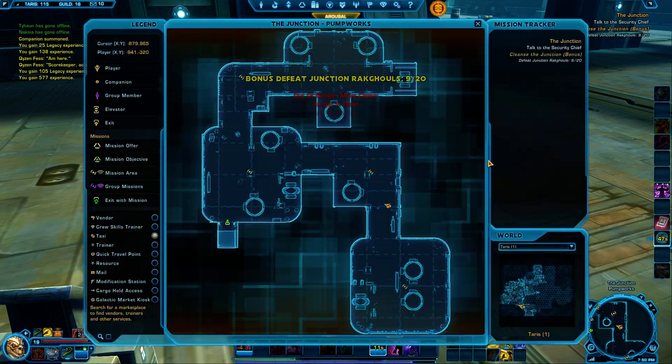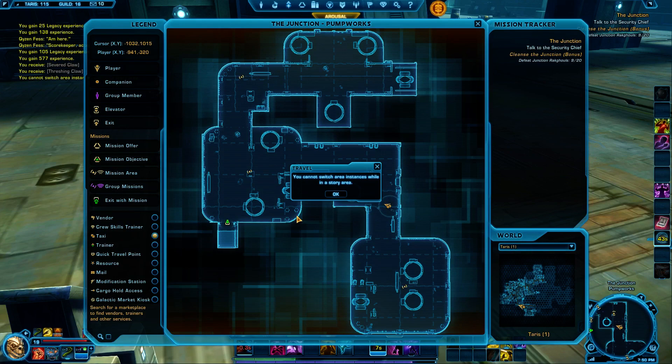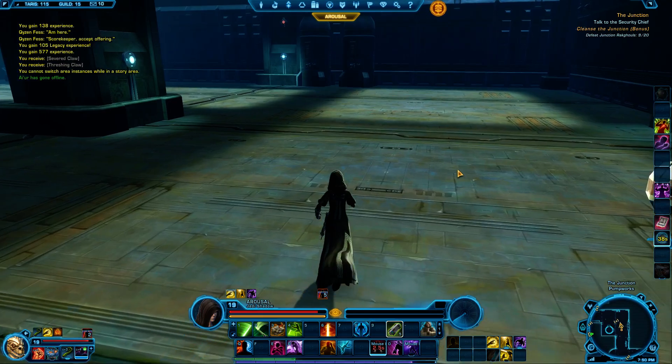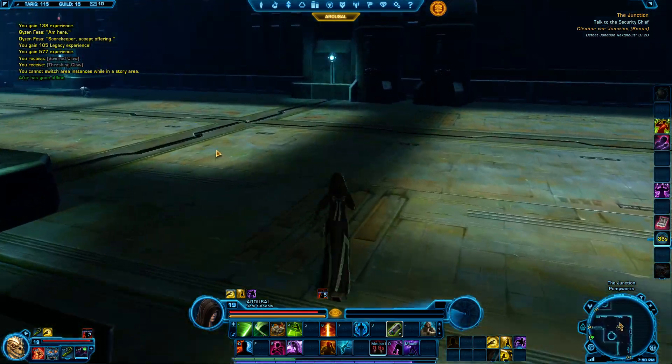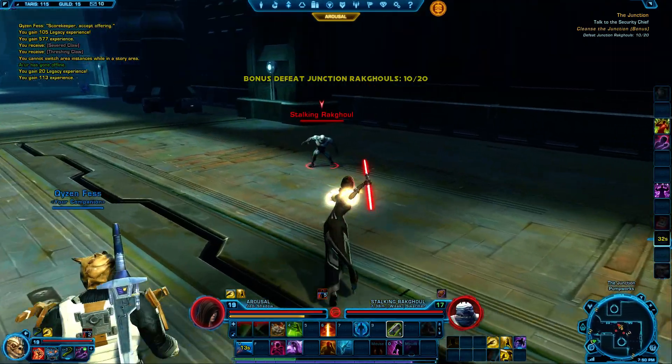I wonder if there's a second instance — oh yeah, there is. But we're in a story instance so we can't do it. It's pretty smooth, but we already know that going into a separate instance will get you a little bit more performance, so I'm just thinking I'll just do that.